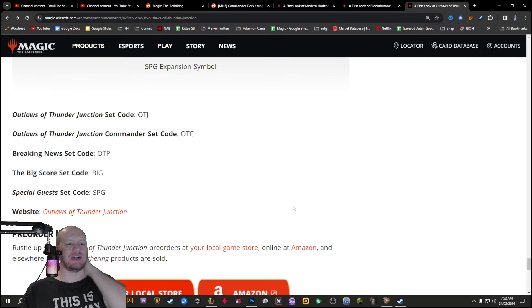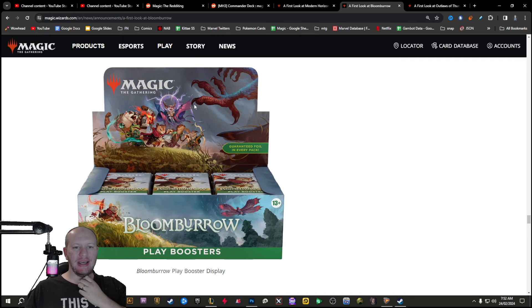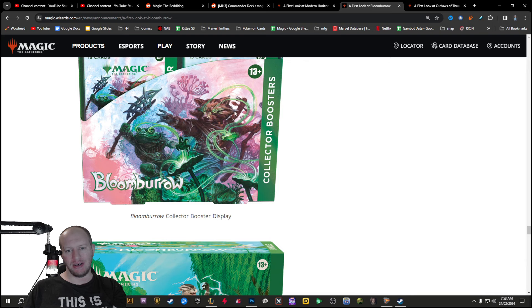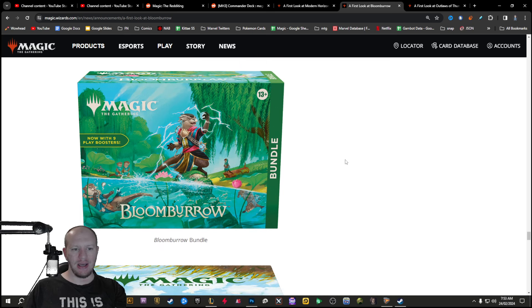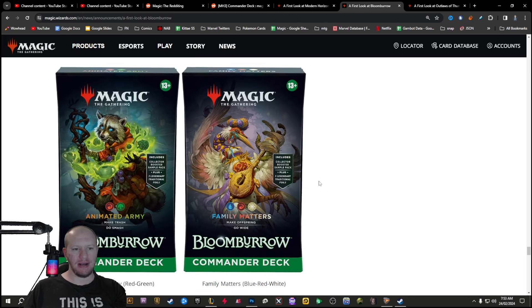Especially because Outlaws of Thunder Junction does not have this stuff down the bottom. So we've got the set art here with a big eagle-y kind of thing coming against our heroes. We've got the Collector Boosters, a Frog Knight and a Raccoon Bard kind of looking dude — he looks like he's got like a guitar on his back. We've got Raz here with the Otter people. We've got the Bloomburrow pre-release bundle.